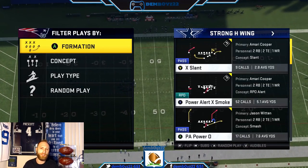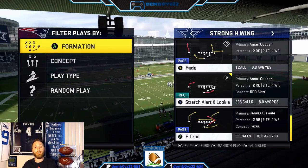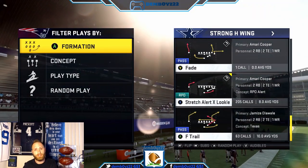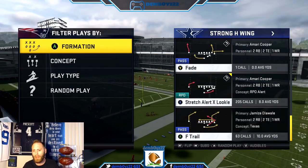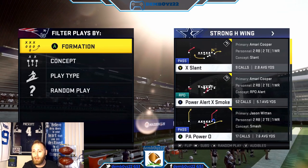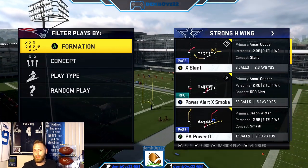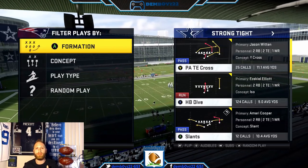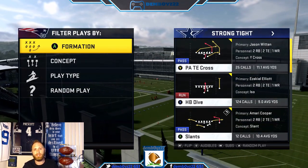That brings us to H-Win. There are two plays I want to talk about that play off each other. Stretch Alert Lucky — in this formation we're going to leave a receiver in backside. It's up to you whether you put linemen in strong side or tight ends, you're not wrong either way. Then once the user starts to really prepare for that stretch and get out wide, this is an excellent play — Power Alert X Smoke. That's probably the only power play I run and it has become my go-to. Go check out my top 10 salary cap run scheme video from a few months ago where I go through all of this one-wide stuff in detail.